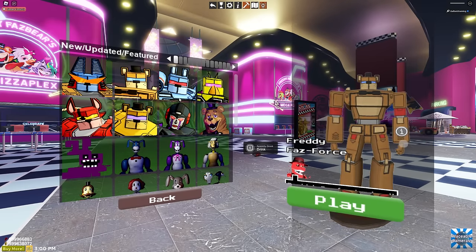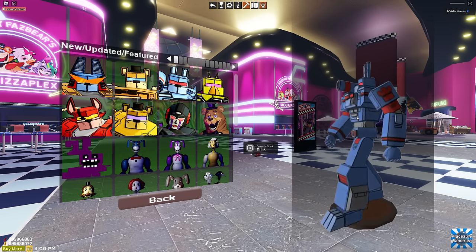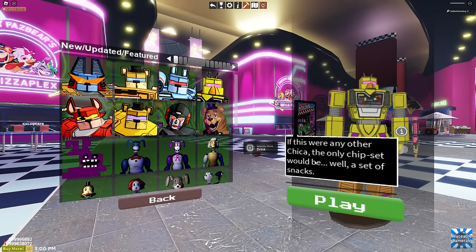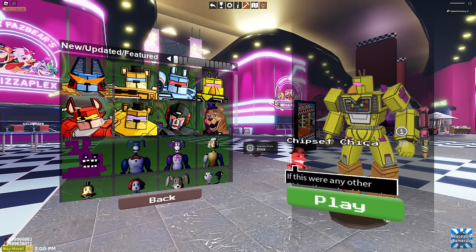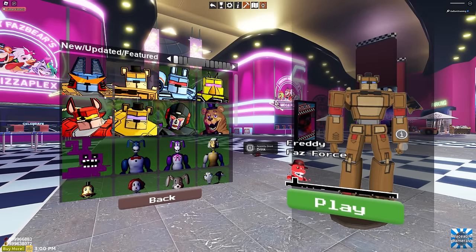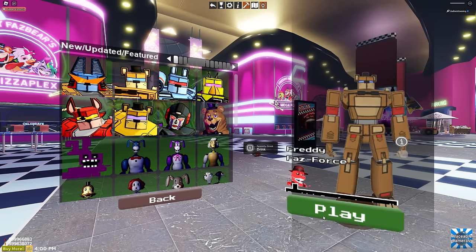The Faz Force. I don't know what these are, but they definitely look like Voltron, Transformers, Power Rangers mechs. Look at that. If this were any other Chica, the only chipset would be a set of snacks - the field medic of the Faz Force who can also clear out said field with her little friend. Is that Cupcake on her arm? Cupcake's a missile launcher! We gotta check them out. And then there's one with all of them mixed together like a big Voltron. Oh, I'm hype. We'll check them out in order - we'll start with Freddy.